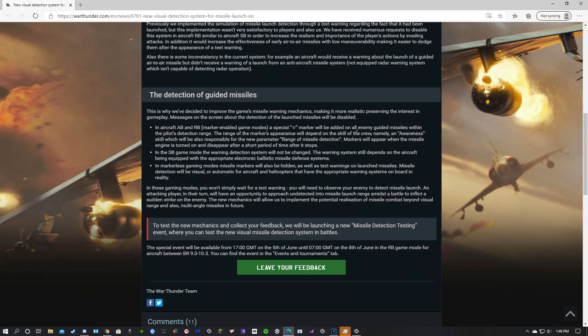A special diamond marker will be added on all enemy guided missiles within the pilot's detection range. They are not on top of the missile — they actually encircle it, which gives you an idea of its position. The range of the marker's appearance will depend on the skill of the crew, namely the awareness skill, which will also be responsible for the new parameter — range of missile detection. So your crew's awareness has to be up in order to detect these missiles easily.